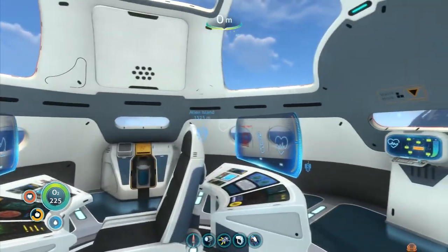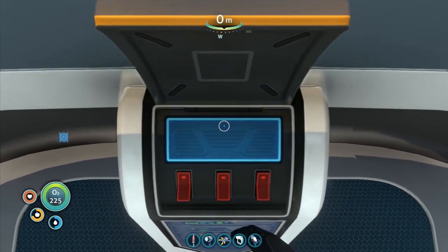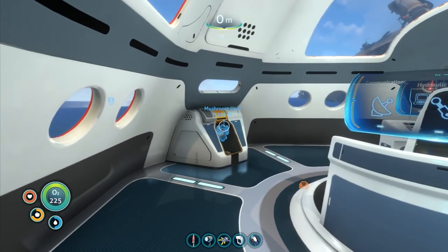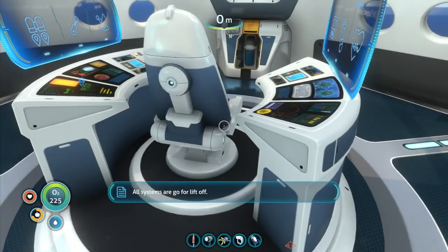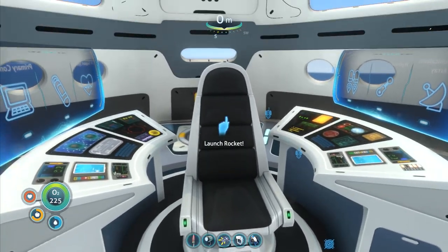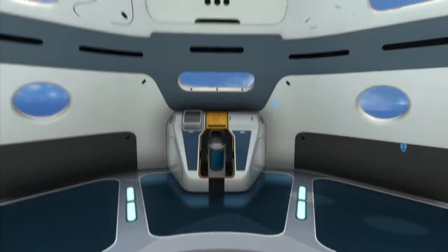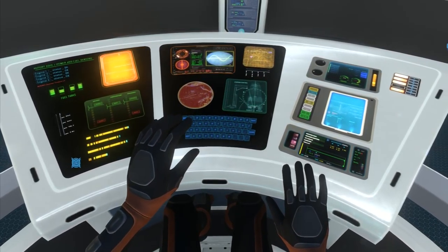We just need to activate the primary CPU — primary computer systems active. All systems are go for lift off! There is the captain's chair. Are we ready? Achievement unlocked: Leave only time capsules. Achievement unlocked: Go among the stars.